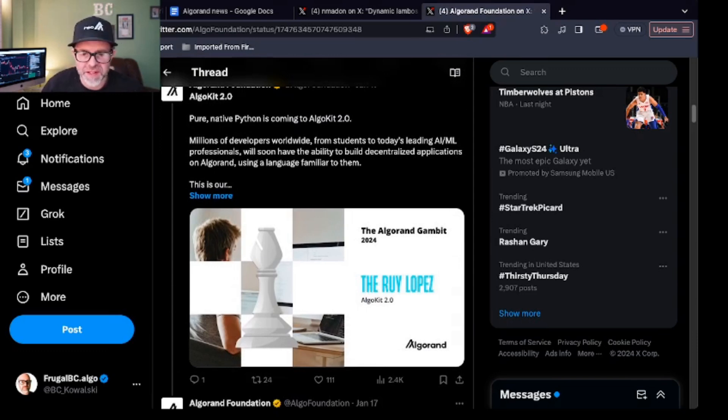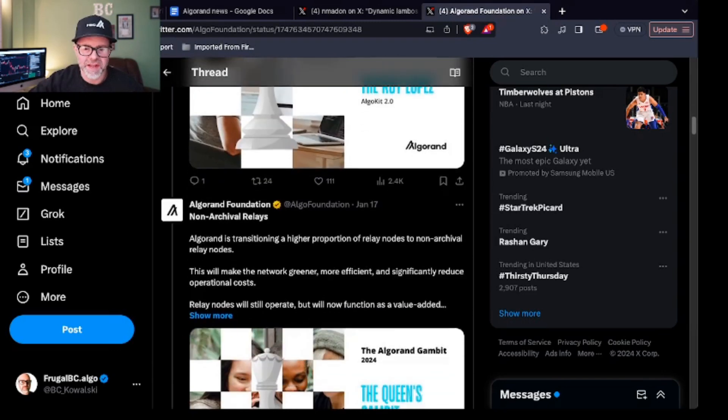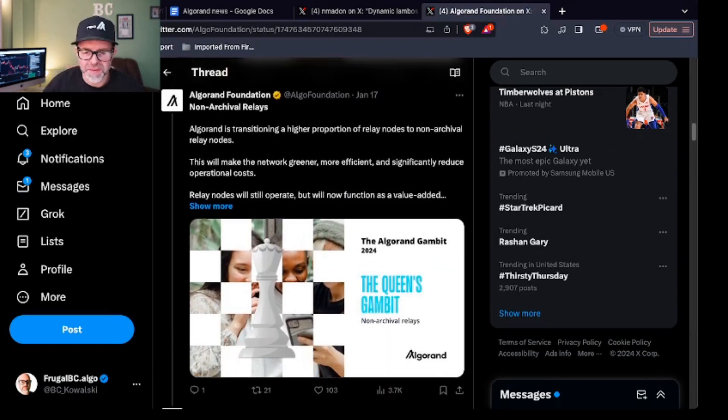AlgoKit 2.0 will have native Python. If you don't know what that is, it's a computer programming language — probably one of the easiest to use and also one of the most common, and that's why it's a big deal. If you're confused about names like Ruy Lopez and all that in the roadmap, these are chess openings, or possibly chess moves. I love chess but I don't really study a lot of the openings. If you're a low level player, it's better to study tactics first anyway.